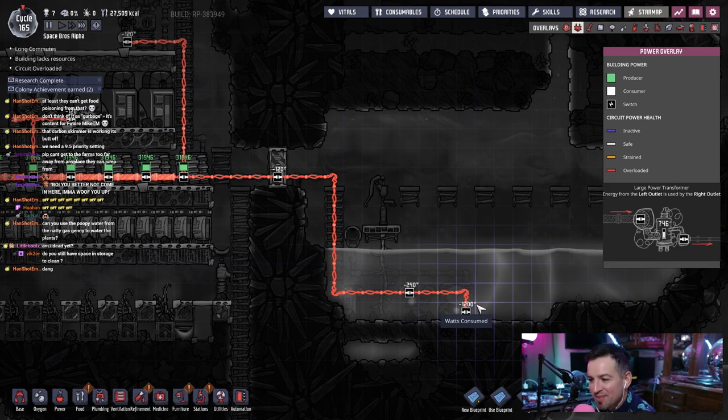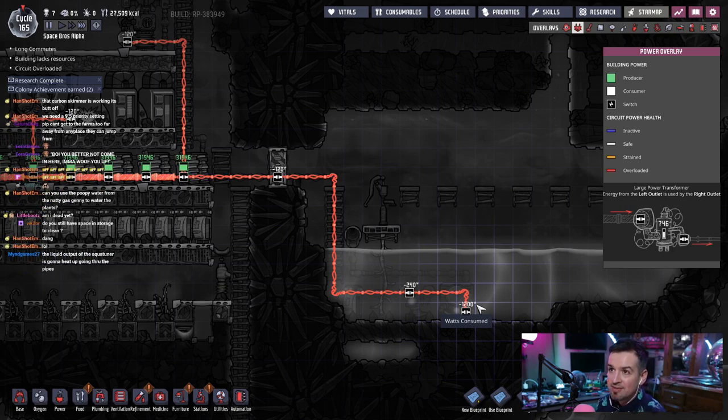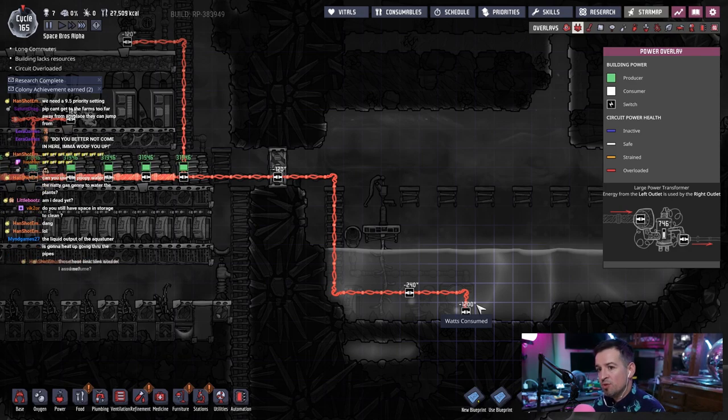Overload damage. Oh, Christ. Well, we knew that was gonna happen — it's gonna break immediately. The aqua tuner takes 1200 watts. I have to cool this water — the water absolutely has to be cooled. God, they're just so expensive. Because I have so much natural gas, I could just build another natural gas gen, and that'll give me 1600 watts of power generation, which would be plenty to run the pump and the aqua tuner with no problems.